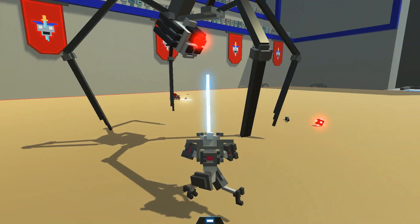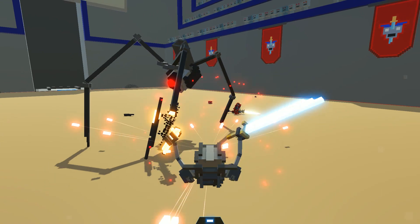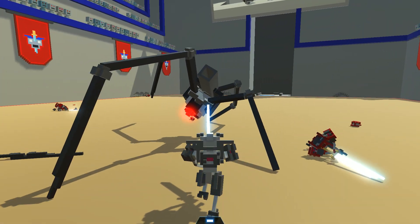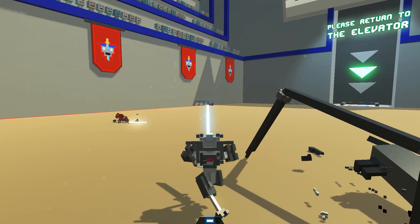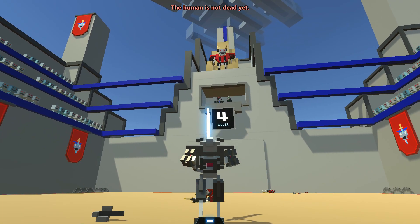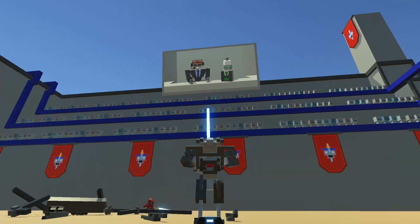As you can see you kind of have two attacks pretty much. You can go uphand like that, or if you hit A and D at the same time you get a nice sideways attack.